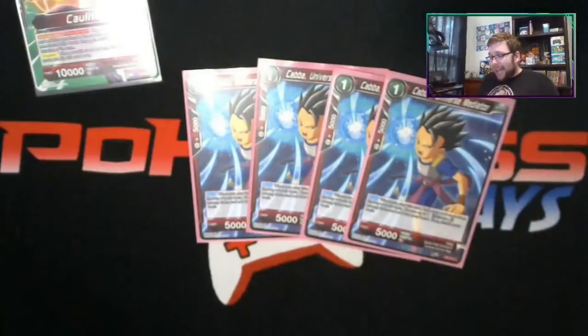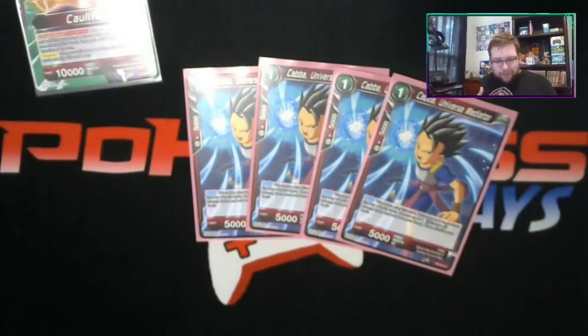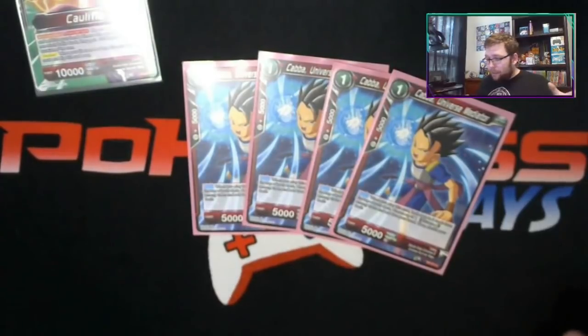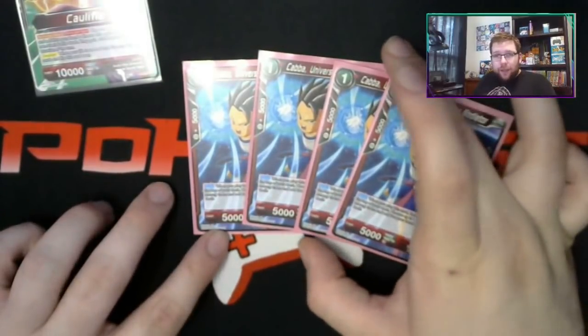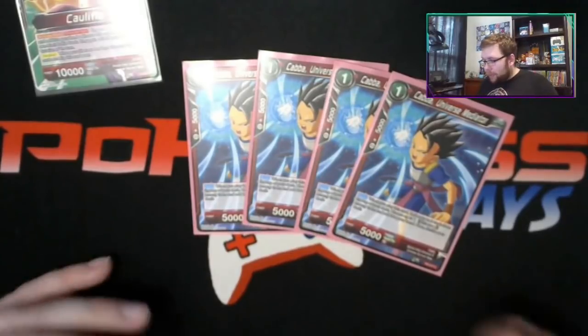We're running four Cabba Universal Mediator. Every card in this deck is under five cost - there are not many expensive cards, and this is a very usable, very playable deck at a pretty decent price. Cabba Universal Mediator is super important - it works on turns one and two and has the Universe 6 keyword. It does the Trunks effect.